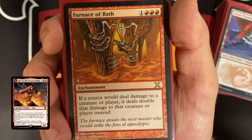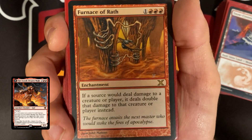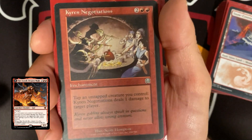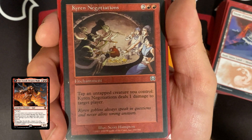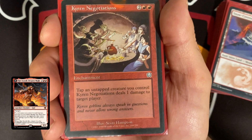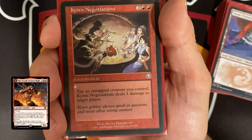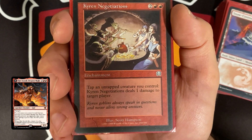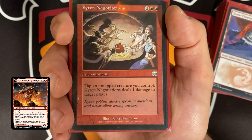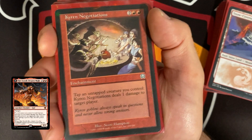Furnace of Wrath costs four — if a source would deal damage to a creature or player, it deals double that damage instead. That counts for all sources including yourself, but it's really not a big deal. Hiring Negotiations costs four — tap an untapped creature you control to deal one damage to target player. This gives all of our creatures — devils, Terror of the Peaks, our commander — the ability to tap and deal one damage. This is basically Power of Fire for everything.